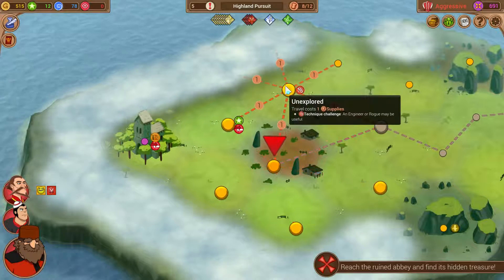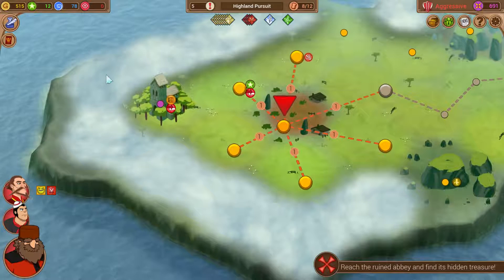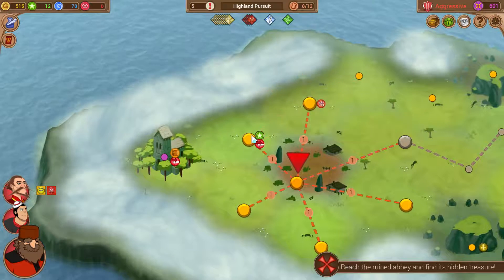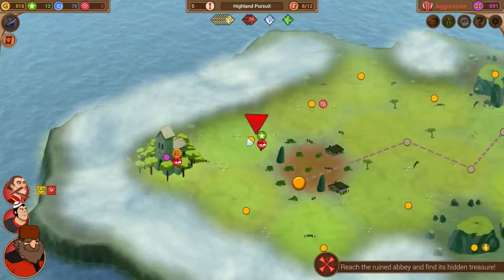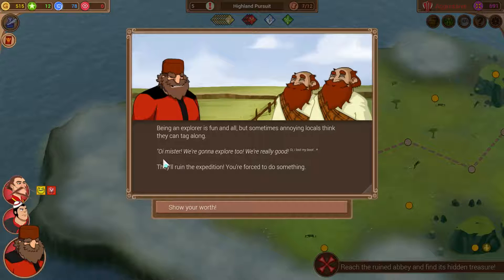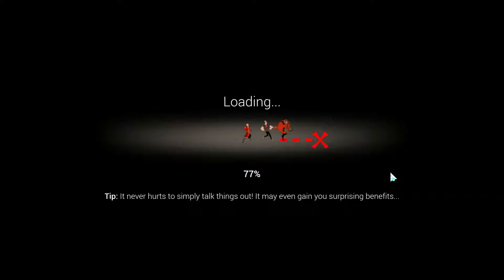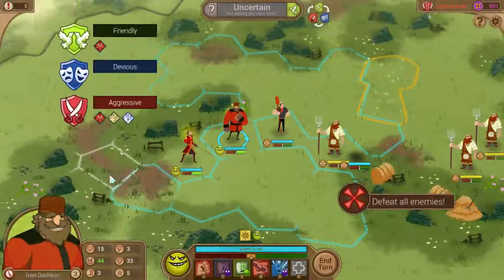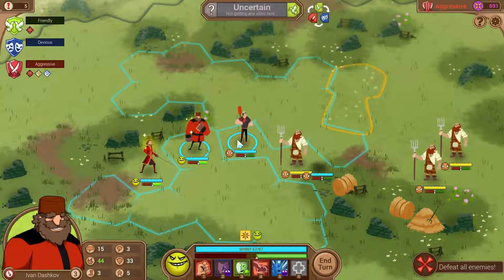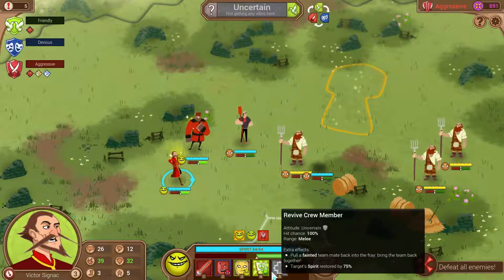We have a lot of supplies left - look at all these unused areas. Probably all the good stuff is around the outside, so let's go towards the edge here. Being an explorer is fun and all, but sometimes annoying locals think they can tag along. They lost a boot - that'll ruin your expedition. You're forced to do something - show your worth. I don't think I've seen this event before. Alright, aggressive it is - staying aggressive, boys. We should probably start with friendly to give us more power in our aggressive moves.